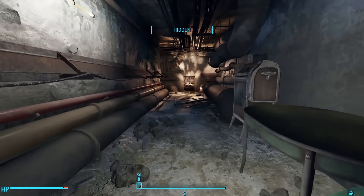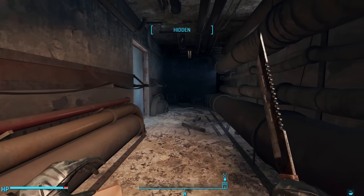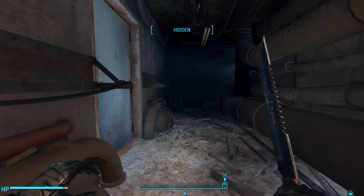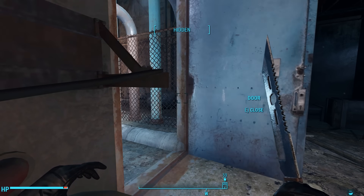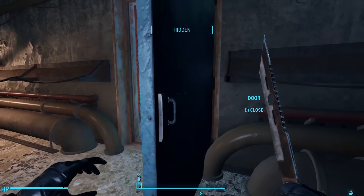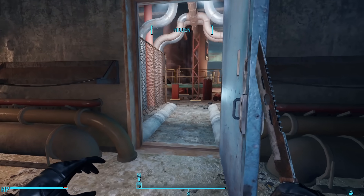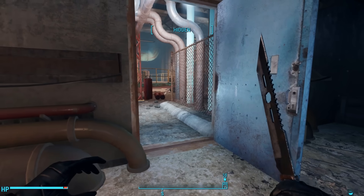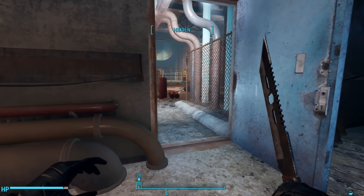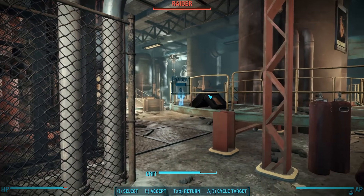So heading back out into the hallway, we can retrace our steps south and then turn west. Here we find a door to the left — opening it slowly. There's something down there, but it's awfully well lit, and our path forward is lined by fences funneling us right into the open. It's going to be hard to sneak in here, but instead we creep in slowly to try and avoid detection.